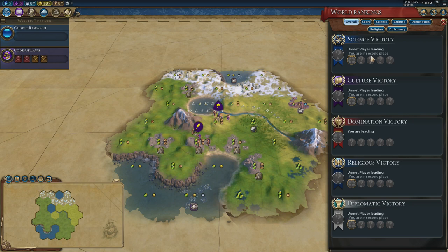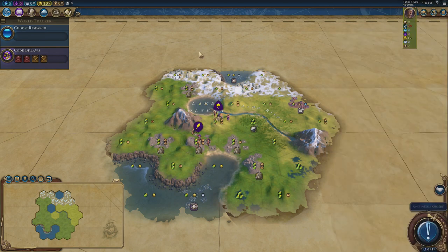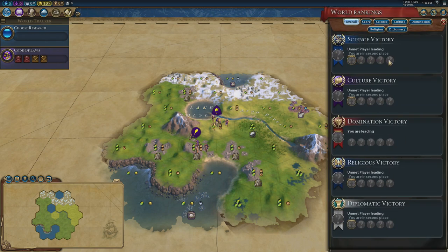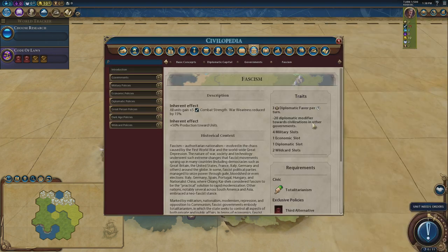Just like with culture, domination and religion, diplomatic victories are made harder and easier depending on the size of map you are on. We are playing the standard six-player map, which is the size the game has been engineered around as a neutral point. If you play with more players it's still possible but harder. If you play with fewer players it becomes easier, although you've got to worry about somebody sneaking in a culture or religious victory. Strikingly, there is no Civilopedia page for diplomatic favour, but getting a diplomatic victory is all about getting diplomatic favour.